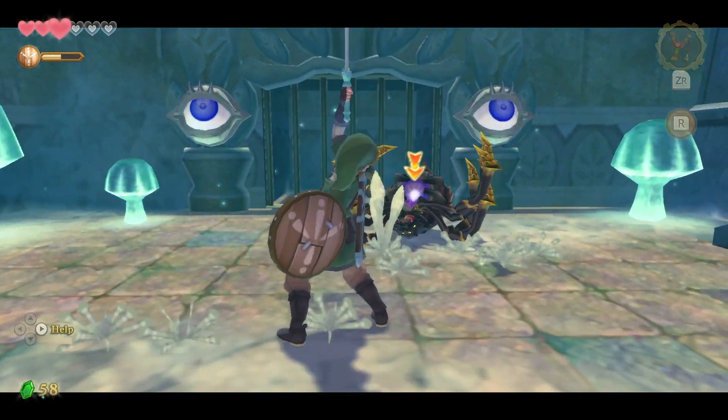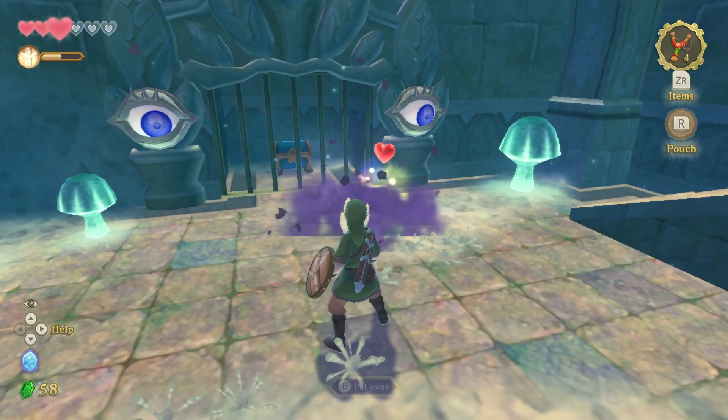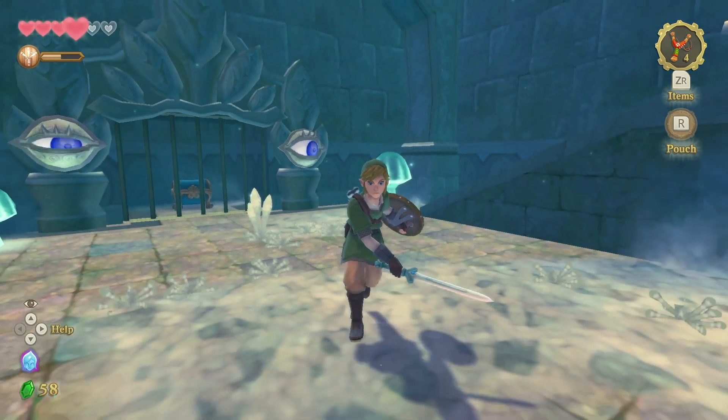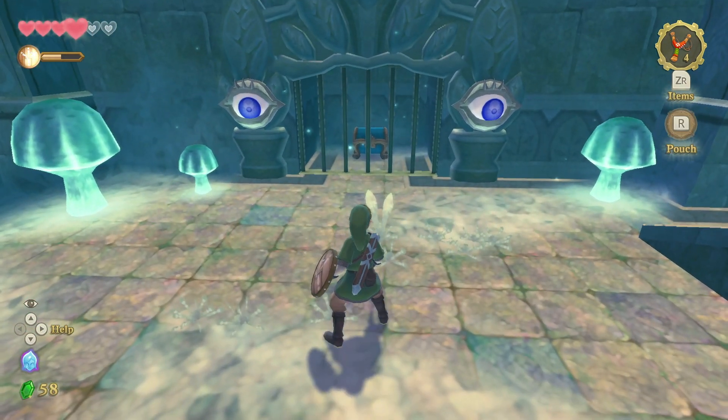Swish up once you've charged up your sword. And then when they're down on the ground, you've got to move quickly to target them and do the up, down, up kill move finisher. If you're not too sure how to do that, you can check out the video linked above.